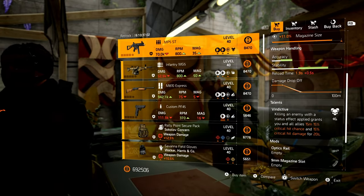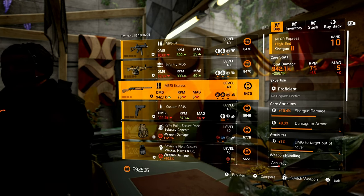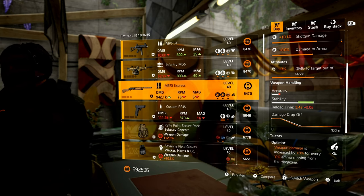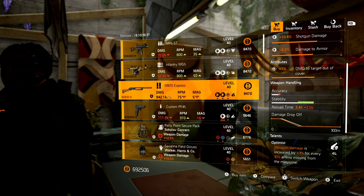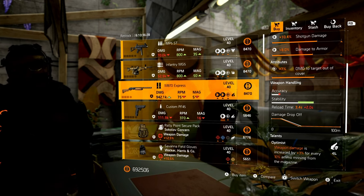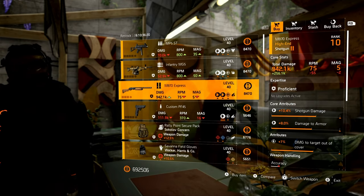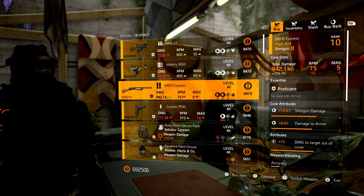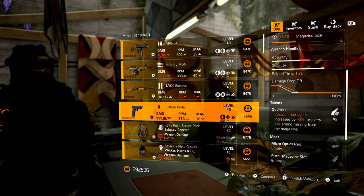Roy Benitez: starting with an MP5 with Magazine Size and Vindictive, followed by an Infantry MG5 with Crit Damage and Breadbasket. M870 Express with Damage to Targets Out of Cover and Optimist. Remember with the whole shotgun thing - you can always keep a shotgun in your secondary with it down to one or two shots with Optimist, so you have it preloaded with extra weapon damage. Whenever you get in a sticky situation, just whip out that shotgun. This one has Armor Damage and Damage to Targets Out of Cover, which is pretty damn good. You can max out the shotgun damage and then optimize those attributes later. Then a Custom PF45 with max Pistol Damage, Magazine Size, and Optimist.